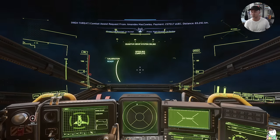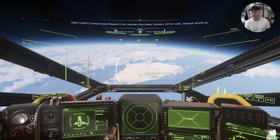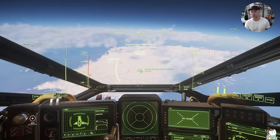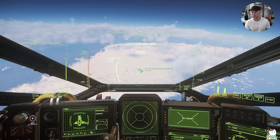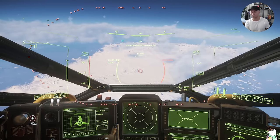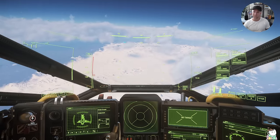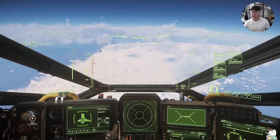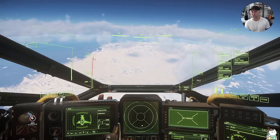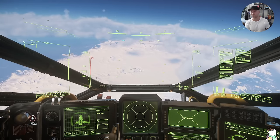The way I found these was I just looked for anything with the word 'mining' in it. We're around Microtech so it's a Shubin mining facility; at Hurston they're HDMS sites, named differently at each planet. You're not looking for a security base or a research station - you're looking for a mining facility. Some will be active, some derelict - either way you fly and loot at them. This is also where you would go to get your ground vehicles.